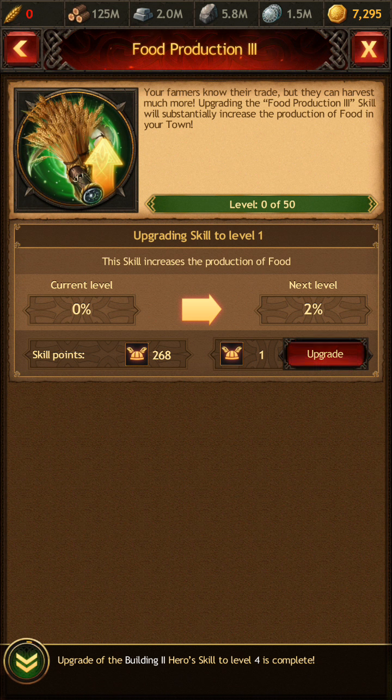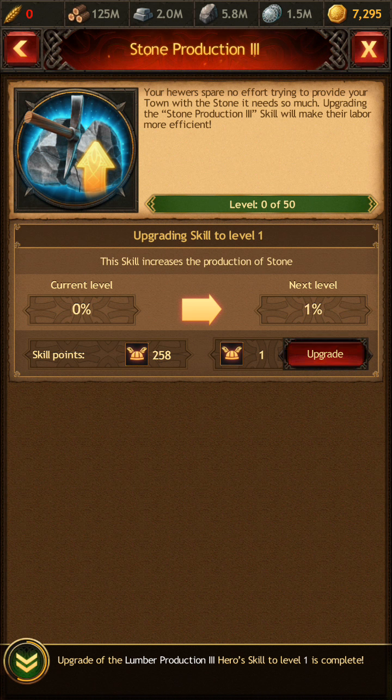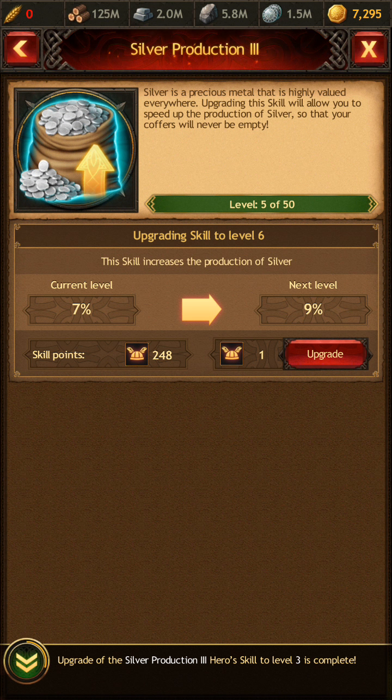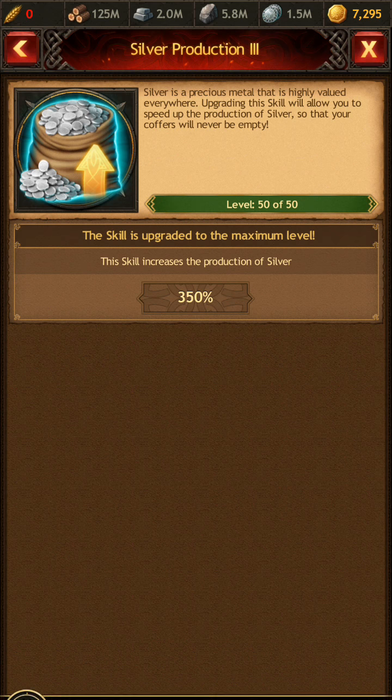When we get to the Level 3 production, you're going to notice something about the boost it produces. Right now we're at 7%; the next level is 9%, and as you keep going you get bigger and bigger boosts. It will take up to 50 points to max out a silver or other Level 3 production enhancement. But getting up there, it tops out at 350%.